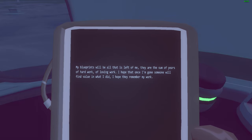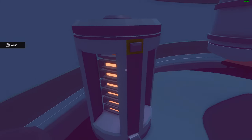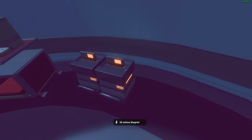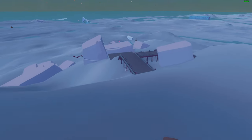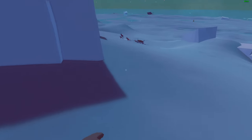'My blueprints will be all that is left of me — they will be the sum of years of hard work and loving work. I hope that once I'm gone, someone will find value in what I did, and I hope they remember my work.' What is this? I got found hardware. I need 50 energy to get the blueprint here. Okay, it looks like we really need energy. Let's check the other side over there.